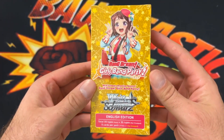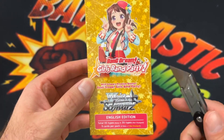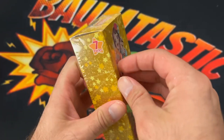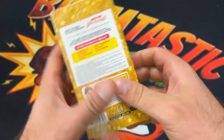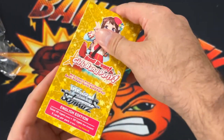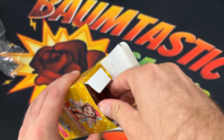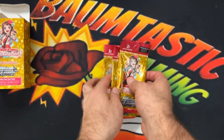So for this, we haven't had any on the channel in a while. We have this Girls Band Party — it's a Weiss Schwarz English booster box. We're going to crack it open for y'all. There are seven packs in this box and we'll see what we can come up with.